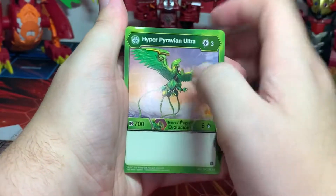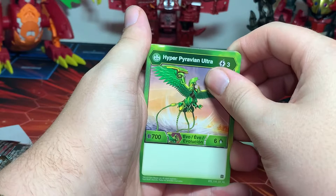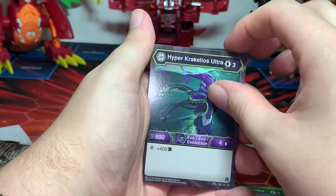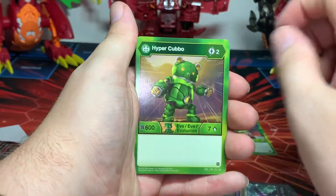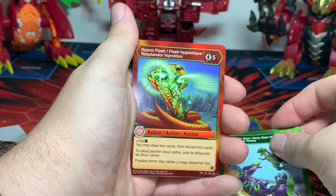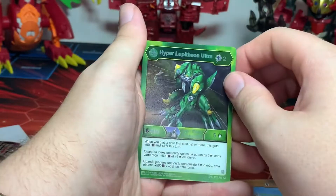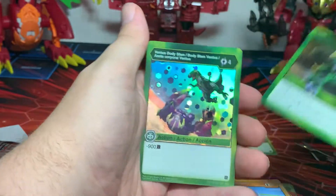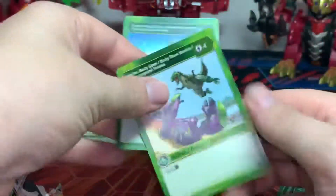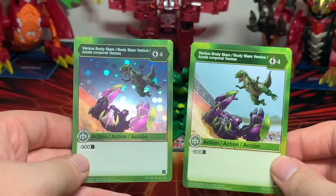Another thing hard to get is the Ventus Poweravian Ultra, which I did find at Winners here in Canada back in December. Anywho, I did a video on that. So in this pack we have: Hyper Pyraven Ultra, Darkus Hyper Cucilius Ultra, Futility, Ventus Hyper Cabo, Ventus Hyper Cyndius, Ventus Body Slam. For the first rare we have Hypno Flash, second rare we have Avalanche, Hyper Lupithion Ultra as the awesome rare, and for our Hex we have a Ventus Body Slam — 400 cost, minus 900 B power. And his Body Slam regular and Hex — always interesting to get two cards like that in a pack.